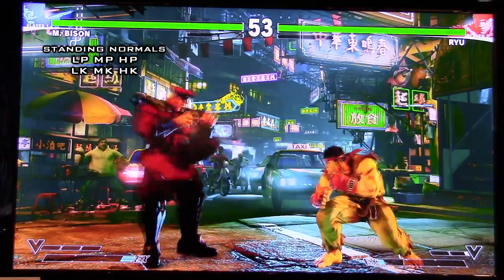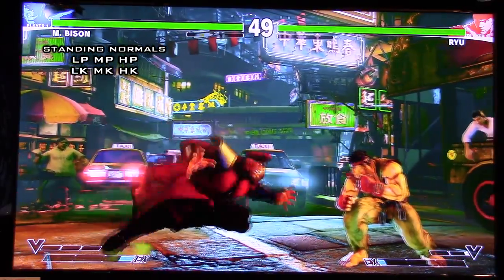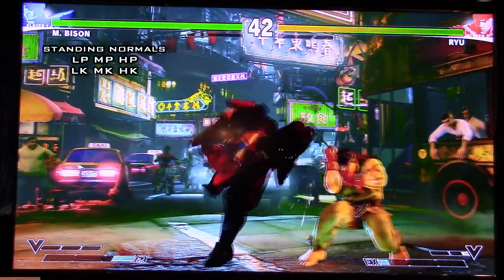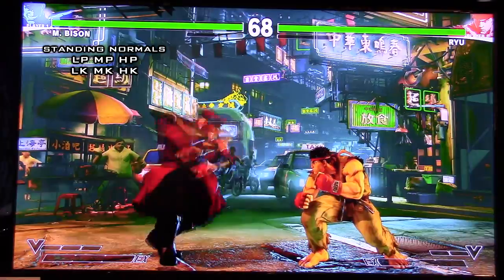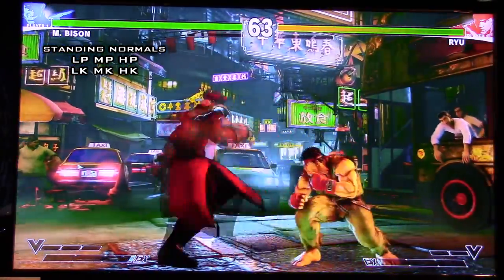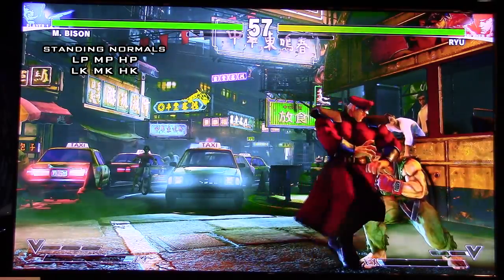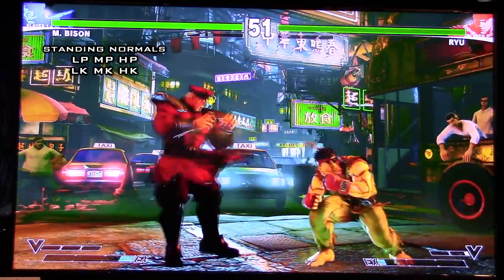His standing hard punch is amazing in this game. It's got insane range and special cancel capability, just like his standing medium punch. It's really good as a poke — it just controls space and you can basically throw it out. It's really deceiving how far the range is. You just have to be a little bit careful because it is slow on startup and slow recovery, so you can get whiff punished. With his slow walk speed, he's meant to be a brick wall — not a super footsie kind of guy — but more like non-stop pressure.